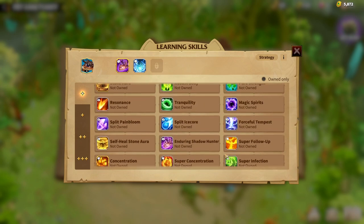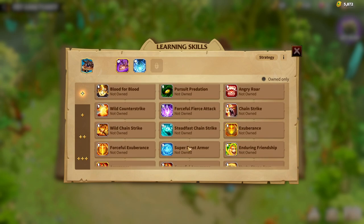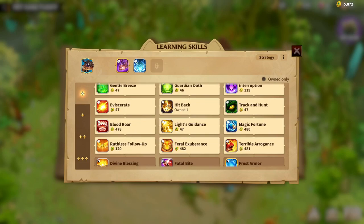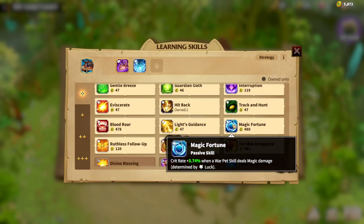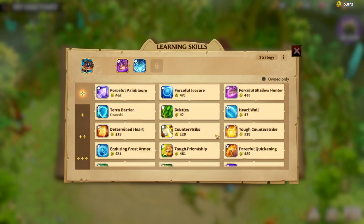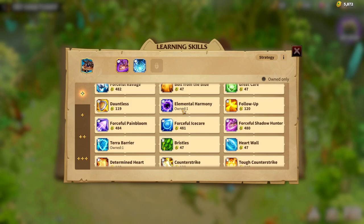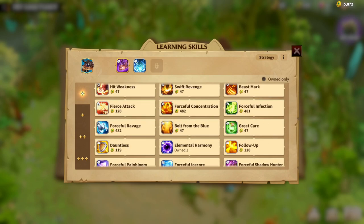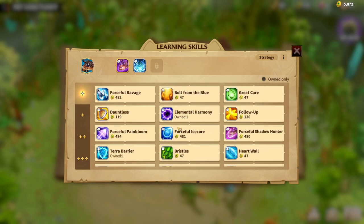A third Follow-Up would be totally fine for this type of Warped, but there are other options. You can go with Magic Fortunes — the Warped skill deals magic damage and crits, which is double damage. Ruthless Follow-Up increases crit rate for the Follow-Up section. Elemental Harmony can also be fine. Follow-Up is a great skill for this type of Warped, and after Follow-Up, whichever attribute is left, you can fill up the remaining Warped slots.